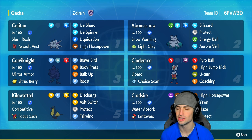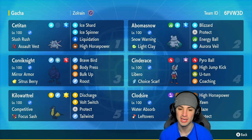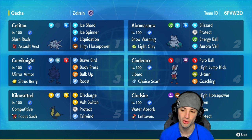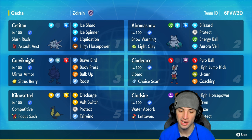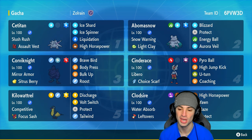The other four Pokemon are a lot of fun: Corvinite, Cinderace, Clodsire, and Kilowattrel. Corvinite is a bulky Body Press user with Brave Bird, Bulk Up, Roost, and Body Press. Cinderace is a Choice Scarf Pokemon that can Coaching up other Pokemon - it's got Coaching, U-Turn, High Jump Kick, and Pyro Ball. Kilowattrel is a great special attacker with Tailwind, and Clodsire does Clodsire things: Yawn, Haze, Protect, and High Horsepower.